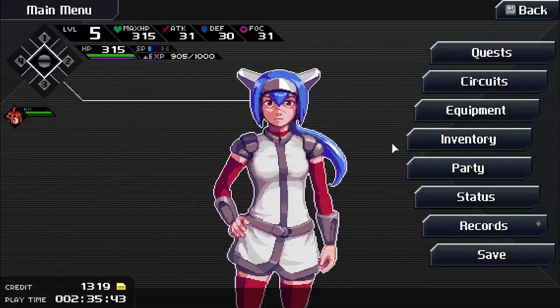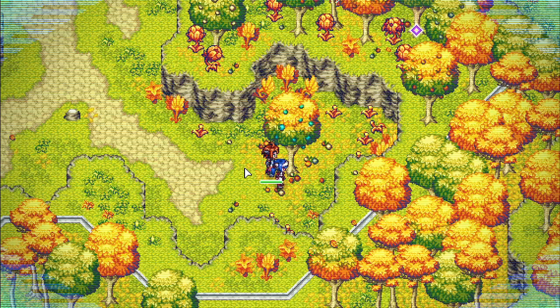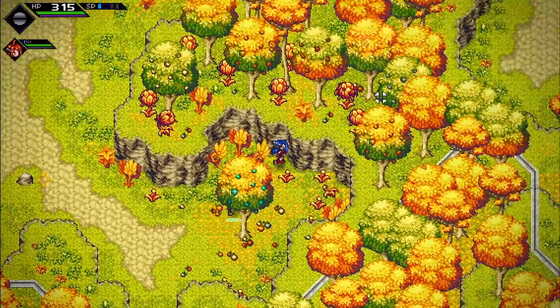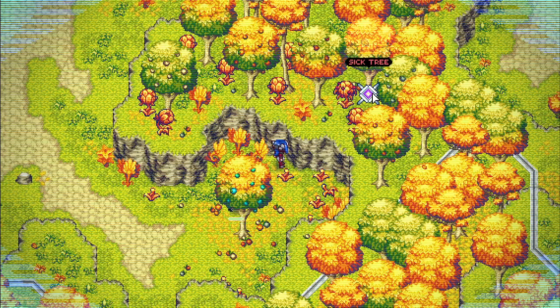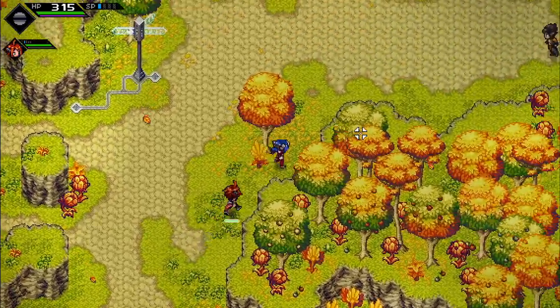Figuring out what Seeker Sense is — activating it and spotting a sick tree up ahead. Six trees to find — that's the objective. Looking for them now.